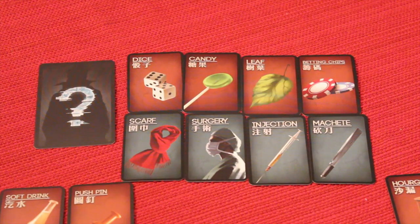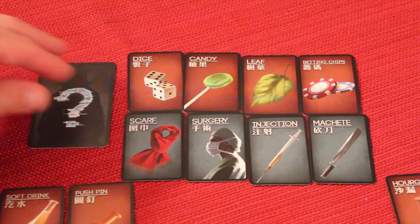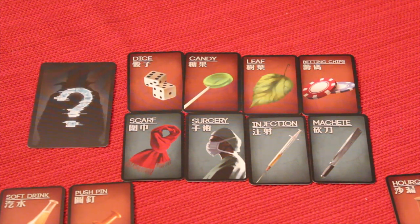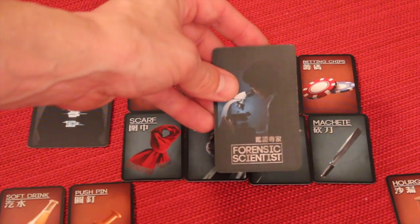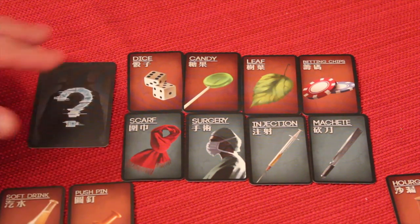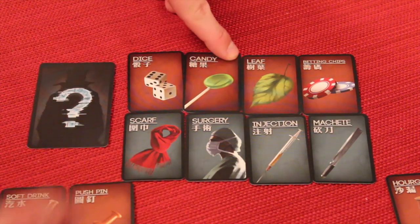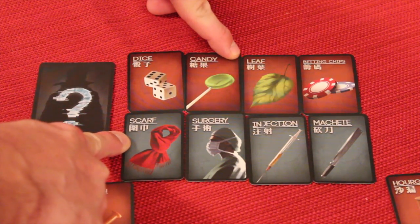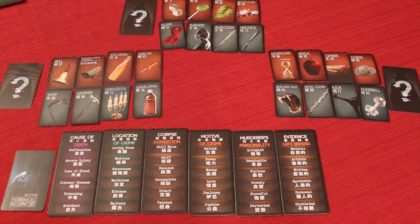Before that happens, everyone closes their eyes. The forensic scientist says only the murderer open your eyes. The murderer would keep his card secret but open his eyes, and the forensic scientist says: murderer, point to one clue card and one how-it-was-done card simultaneously. So the forensic scientist — even though on the good team — knows who the murderer is and what and how it was done. The murderer might quietly point, and the forensic scientist knows: it's candy and scarf. Then everyone opens their eyes and the game begins.